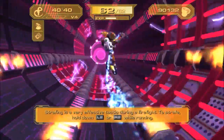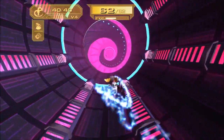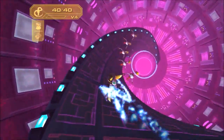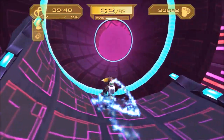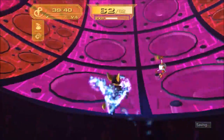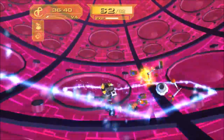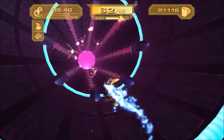Strafing is a very effective tactic during a firefight. To strafe, hold down L2 or R2 while running — except there's no firefight, so I really don't know what you were getting at. It's more like some electrical platforming. This weapon still levels up fairly quickly, thinking that we're only killing one enemy here and there instead of big swarms of them.